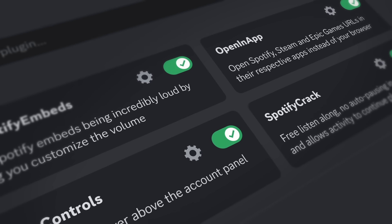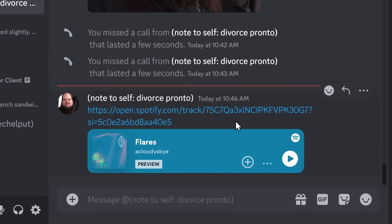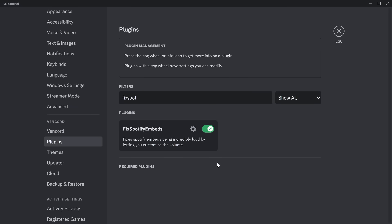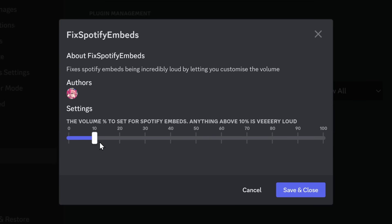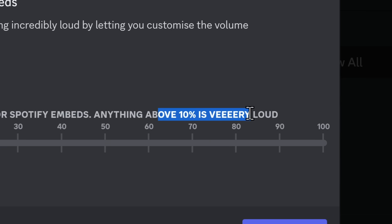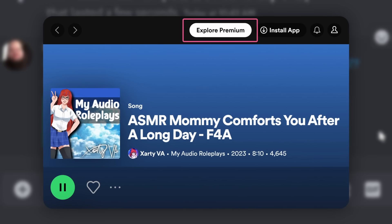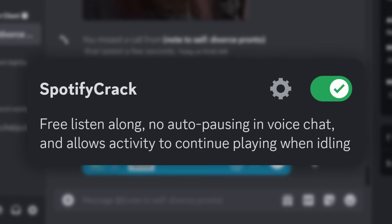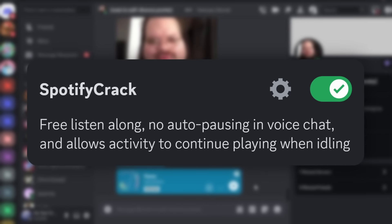The next category of underrated Vencord plugins focuses on Spotify — specifically the Spotify embed thing. Normally, if you get one of these, you already know you need to plug your ears, because when you click play, this thing is so loud I can't even hear myself. And that's where the plugin Fix Spotify Embed saves your ears — because if you enable the plugin and go to your settings, you can change the volume of this thing. Anything above 10% is very loud, by the way. And if you don't pay for Spotify, you can use the plugin Spotify Crack to make it where Discord will think you actually have Spotify Premium.